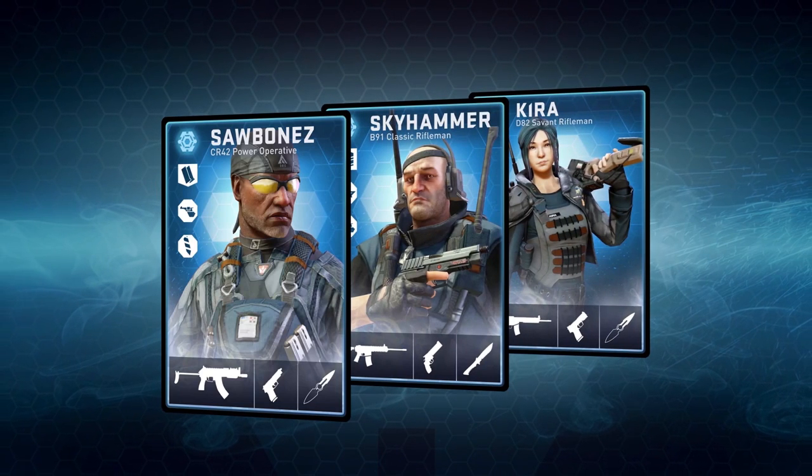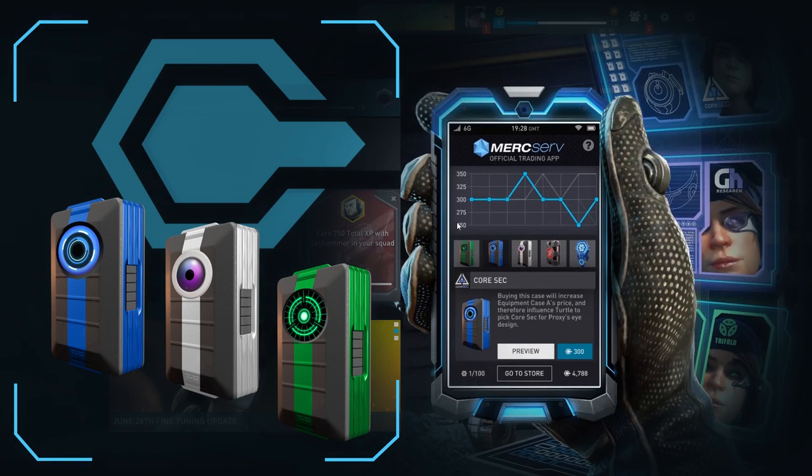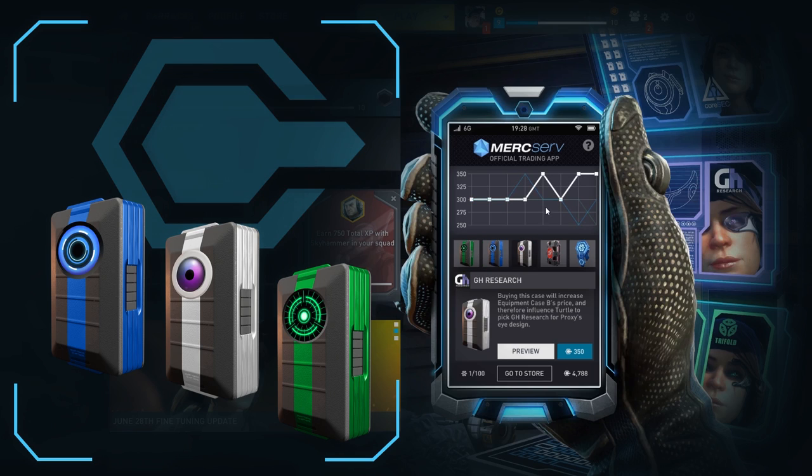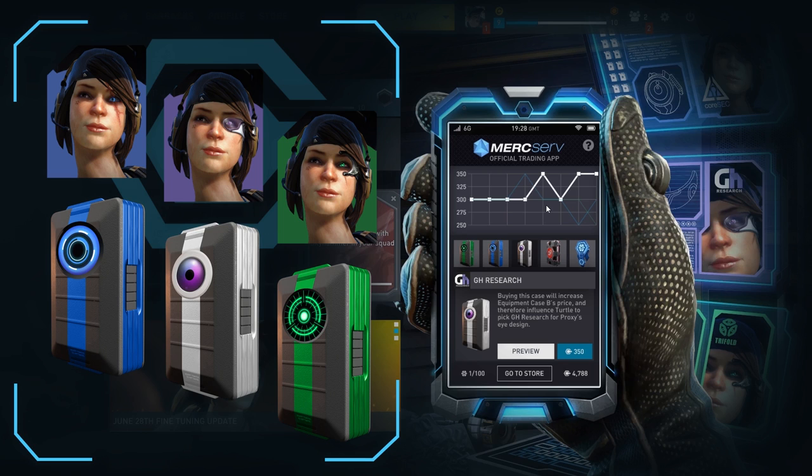Equipment Cases have a chance to drop a limited edition Shellshock Event Loadout card. When you purchase these Equipment Cases you're increasing the demand for them, which in turn will influence their price. Whichever Equipment Case has the highest market value when the event ends will be Proxy's new design for future Loadout Cards and her new limited edition Loadout.